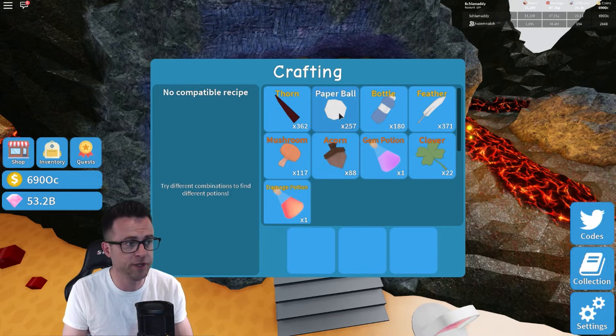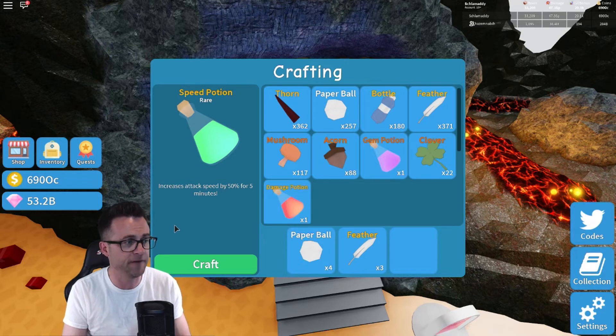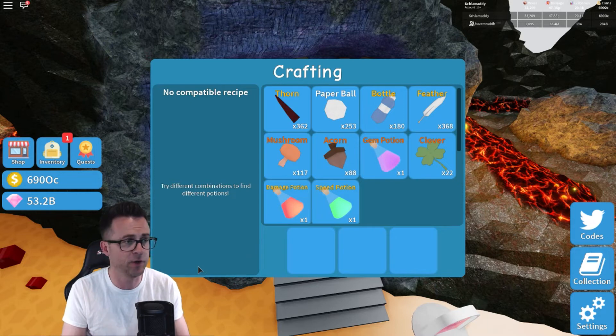First off is the speed potion. What you need is four paper balls — simply click four times on the paper balls — and then click on feather three times. That should give you a rare speed potion, which increases attack speed by 50% for five minutes. Simply click on the craft button, and that's going to go into your inventory.